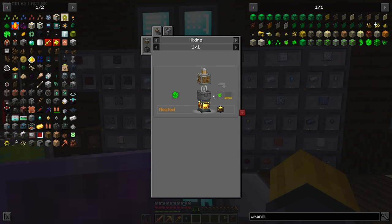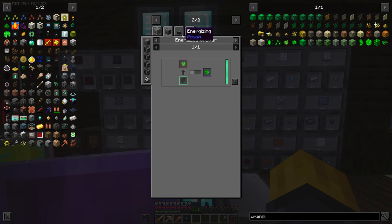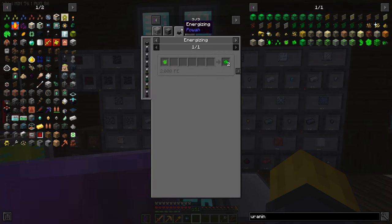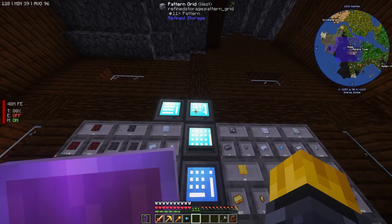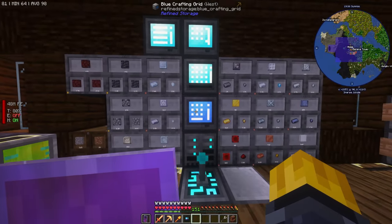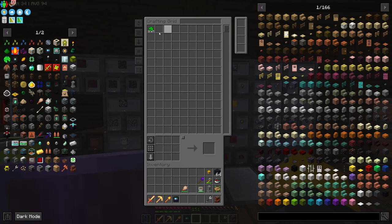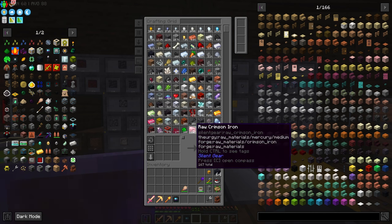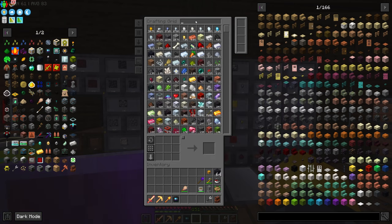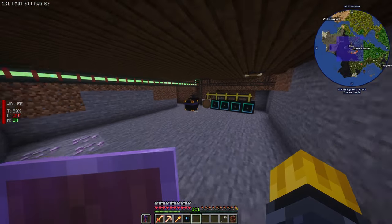With uranonite you can also just smelt it up and get one out of it. But the better thing to do is to energize it with the power orb because you get two out of it - that's why I set that up. Since we know we get two per, and we have 128 raw, we can just go up to 256 and it will cook up all our raw uranonite into proper uranonite. Look how many nether stars we have. Damn, how many hearts do we have? We already have 100 green hearts.